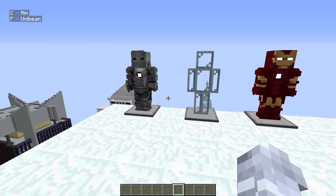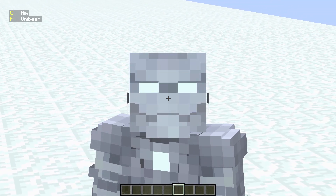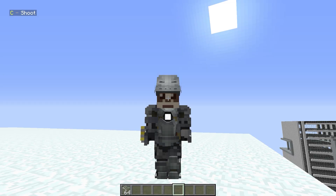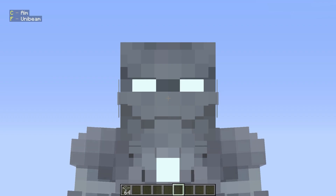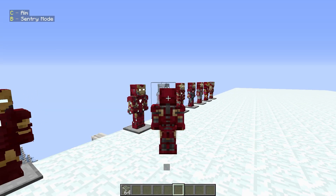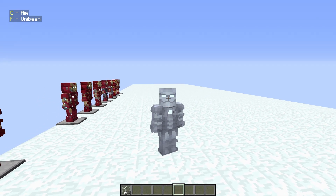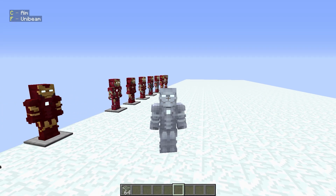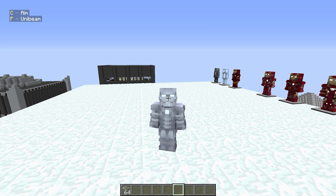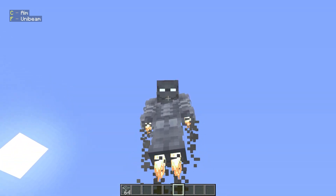Now let's see what we got for Mark 2. Here we already have the normal flight — and if you didn't see my last video, you will be super surprised by it. Also, we have the mask open option and with Mark 1 we have it too. The mask here opens in two parts because it's a more mechanical design, whereas in later suits only one part opens. Now let's see the flight — this is just insane. You can jump, hold space to keep jumping, and press space twice — boom, you're flying. Look at the particles and effects!